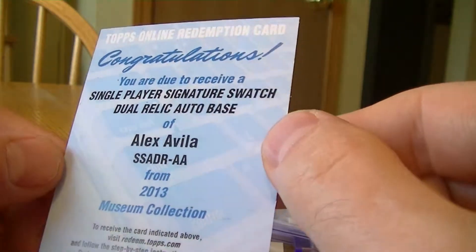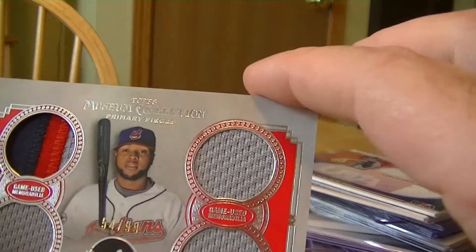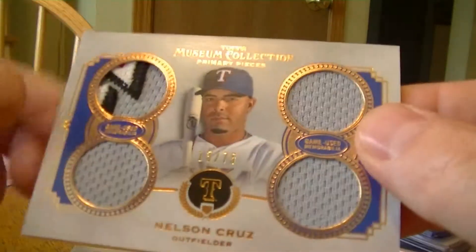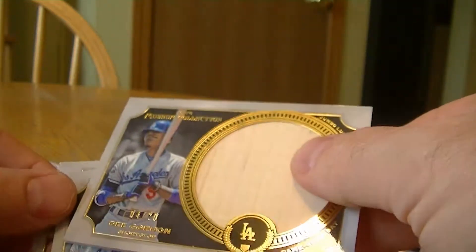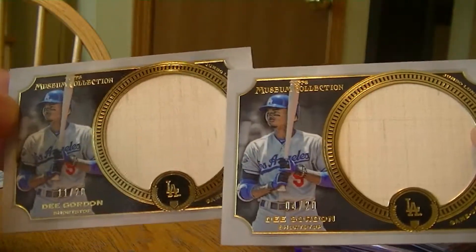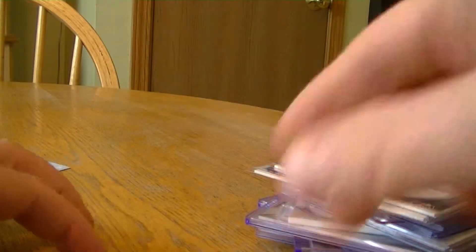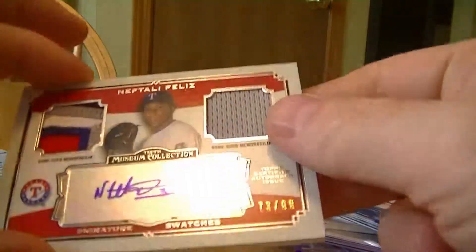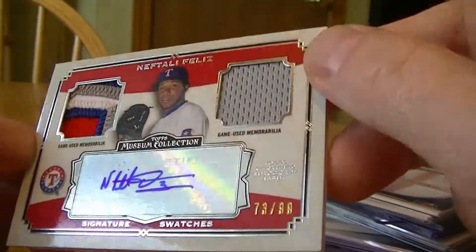The second lot was Museum Collection. First a dual relic auto of Alex Avila — I already redeemed this one. A Carlos Santana numbered to 99 with a nice three-color patch. Nelson Cruz number one and two D. Gordon's numbered 420 and 1120 — the jumbo bat. Also a Daniel Hudson numbered to 20 jumbo bat, a Gio Gonzalez numbered to 10 jumbo jersey, and the last card was a Feles auto jersey — four-color jersey, nice looking patch, numbered to 99.